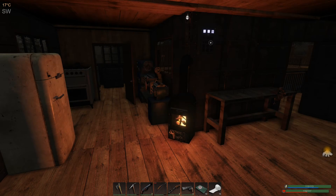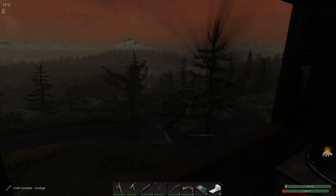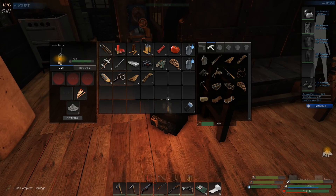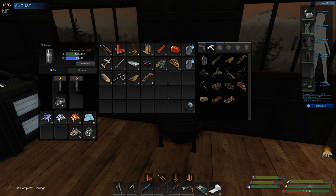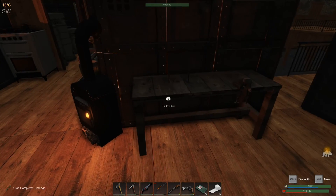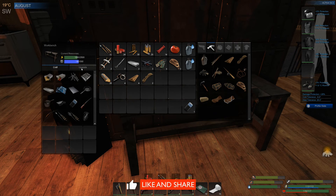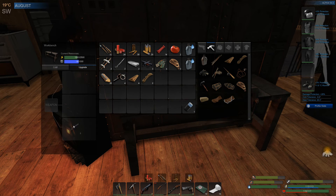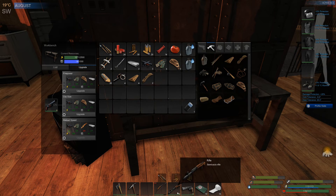Good morning and welcome back to Subsistence. It is nearly dawn - the sun is just about coming up. There's a bear down in the water. I've been collecting a few items to do an upgrade but I'm just a little short on iron ingots - we've only got five iron left, we need another five. I want to upgrade a weapon and I thought we'd start with the shotgun, it's great for up-close fighting with hunters. Then we'll probably work on the rifle, then the revolver.